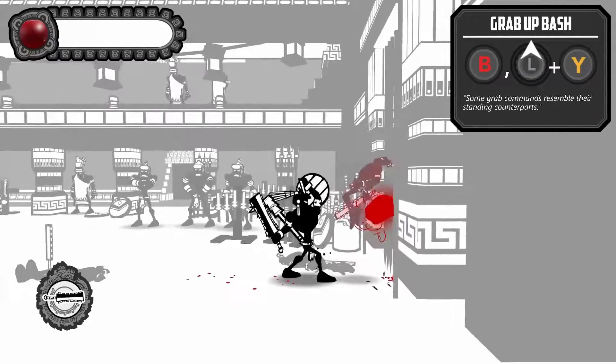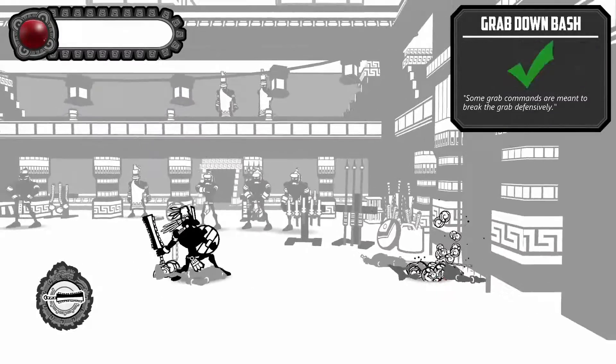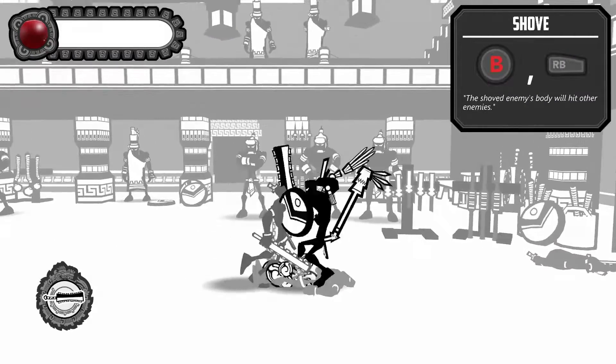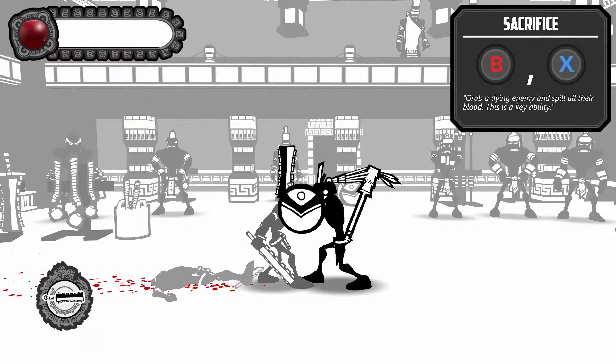So now — grab, grab, wide, and we can start doing air attack once again. Ooh. So grab, down, and let me grab, down. I'm liking that. Now shove him — so get him away from us. And now grab a dying enemy and spill their blood.